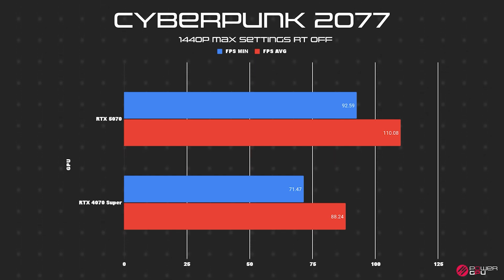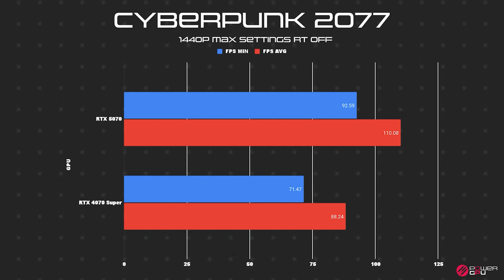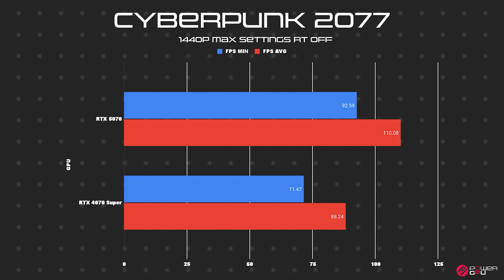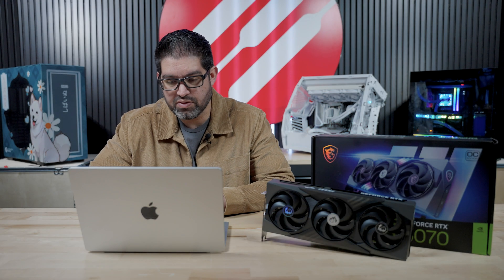We noticed a huge jump in performance without ray tracing on Cyberpunk. I'm not entirely sure about the ray tracing engine specifically, but the 5070 did really well without it. Just to throw it in — the 5070 Ti averaged 34 FPS with ray tracing and 131 FPS without ray tracing, compared to the 5070's 110 without ray tracing. That's about a 21 FPS difference between the 5070 Ti and the 5070.